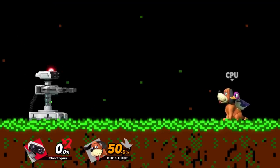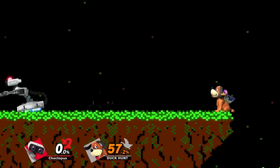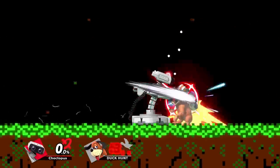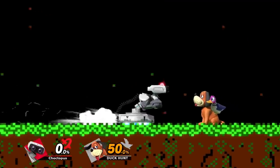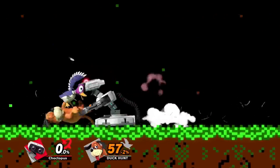First up we have ROB's jabs, which are these two hooks — his fastest attack tied with his down tilt, both connecting on frame three. The base knockback is pretty bad, but the attack itself is good for shield pressure because it's safe on shield, and you can even use it to jab lock.